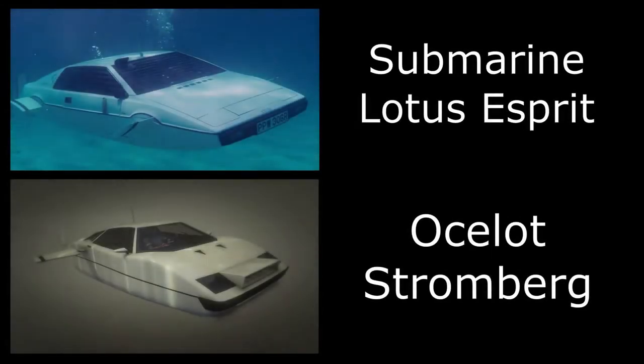The next car is the Submarine Lotus, and for this one I've used the Stromberg painted white. Not a whole lot you have to do, but it does look kind of similar to the movie car.